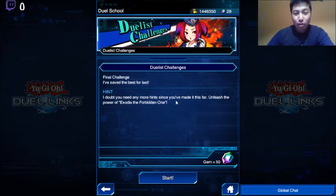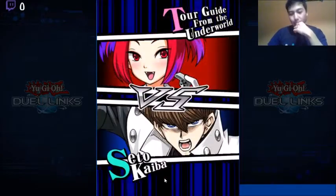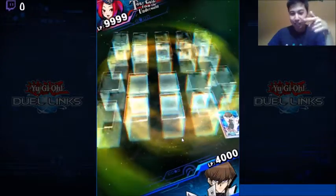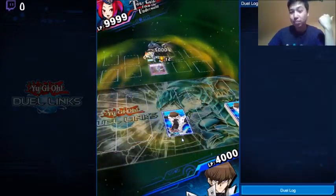I doubt you need any more hints since you made it this far. At least the power of Exodia the Forbidden One. Exodia, obliterate, right? I'm Set of Kaiba — that's the character I was using in the character theme challenge.